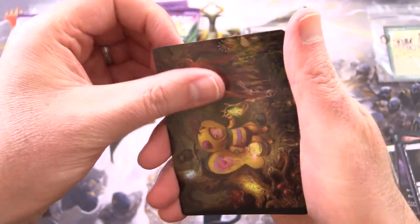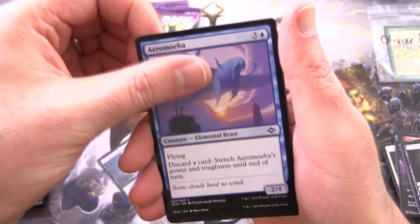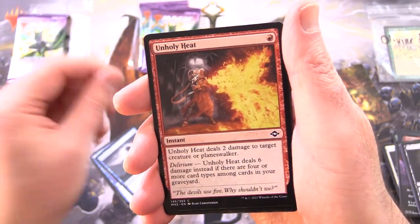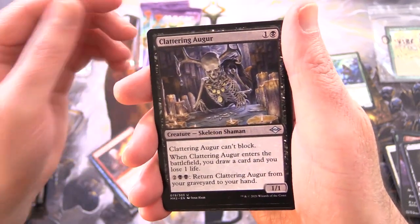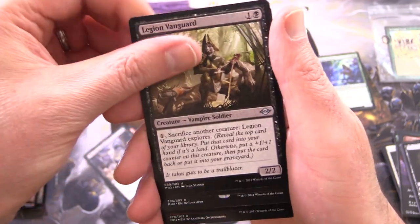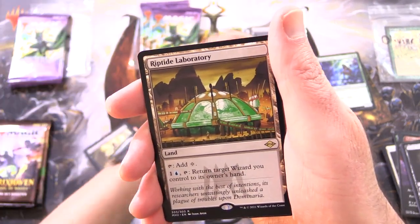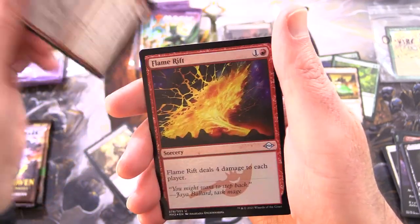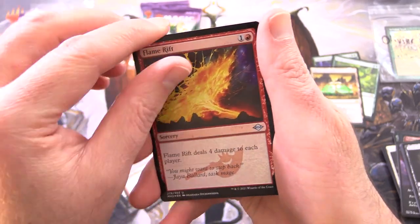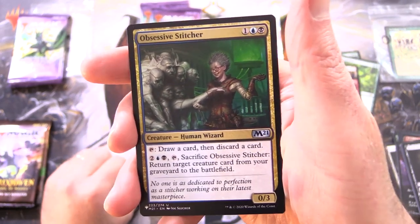And a Swamp, Guilt Blade Prowler, Aeromeba, Foul Watcher, Unholy Heat, Timeless Witness — going to throw that in, not sure if it's over a dollar or not — Clattering Augur, Legion Vanguard. Sylvan Anthem is the rare. Will we get another one? We do get another Riptide Laboratory. And a Flametongue Yearling Sketch variant, Foil Flamerift, and from the list, Obsessive Stitcher from M21.